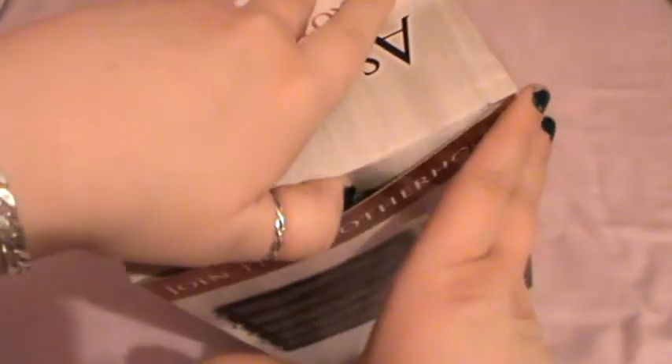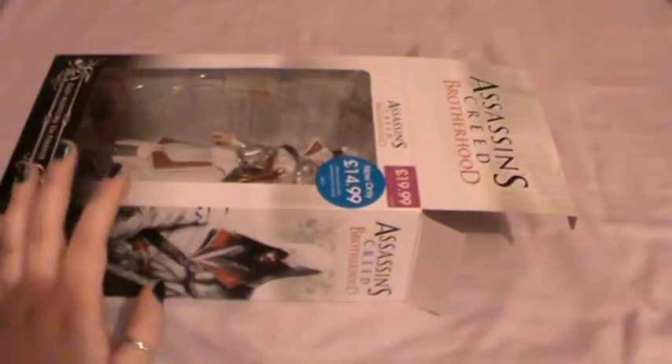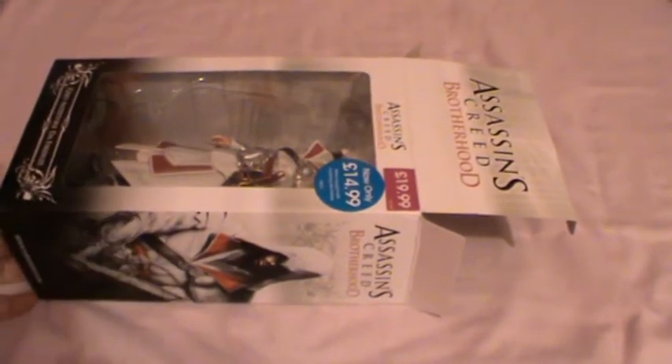Doesn't look like I need them. This is like the figures that you get with the other two games. I know that you could have got a statue with Assassin's Creed 2, which I did get from Play.com. I got the white version but I know there was a black version as well.